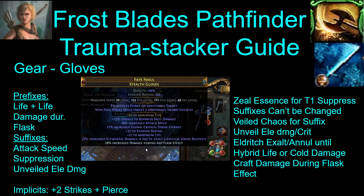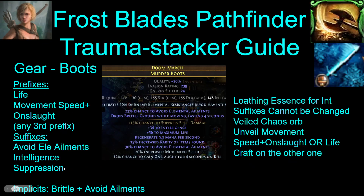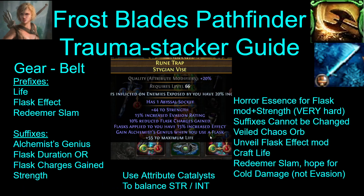For boots, you need avoid ailments, suppression, and intelligence for the suffixes. You will need the intelligence if you plan on using Rational Doctrine, otherwise you won't have enough. Prefixes need to be life and movement speed with onslaught, and get brittle for the implicit to help with crit — avoid ailments is mandatory also. For the belt, you need flask effect and Alchemist's Genius as a minimum. You're probably going to need strength too, and then life if you can get it. For your last prefix, you can just redeemer-slam and hope that you get cold damage.